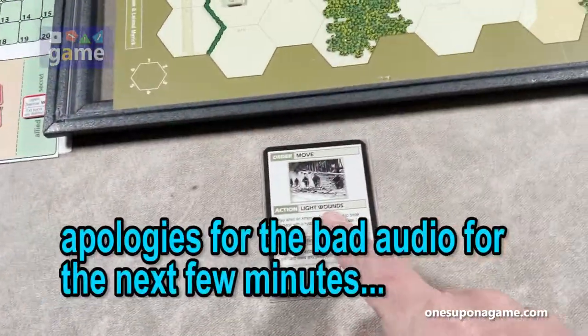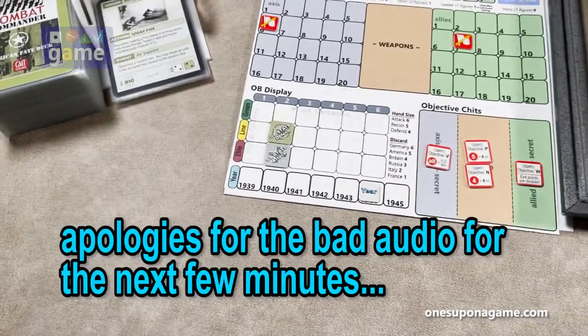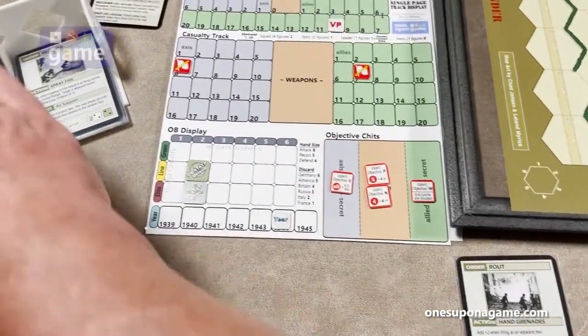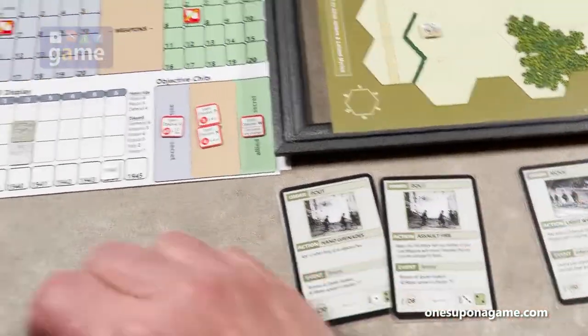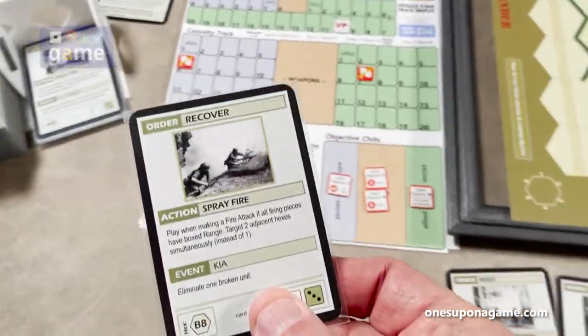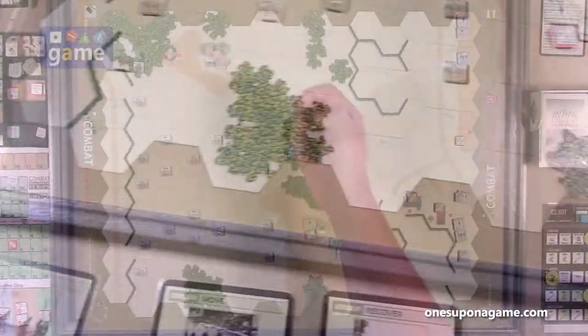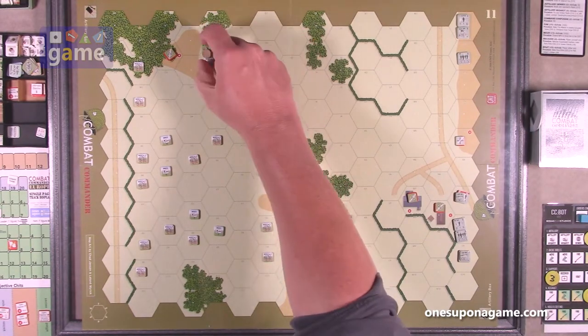That was my second order. I now draw up to four cards total — got a route, a route, and a recover. I'll remove the markers off the board since they're cluttering things.